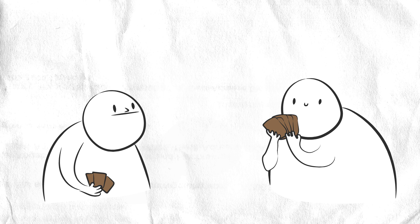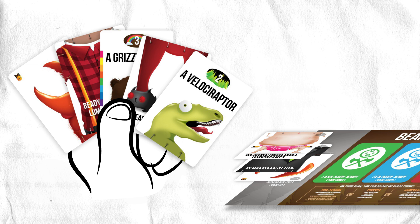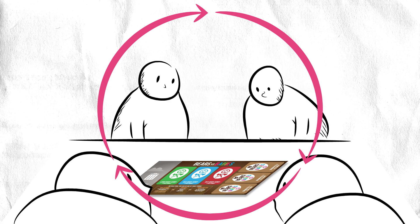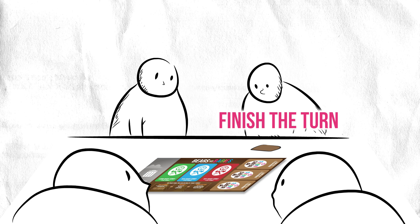Your third and final option on your turn is dumpster diving. Dumpster diving allows you to take any card from the discard pile into your hand. If you dumpster dive, you don't get to take any actions. Pick a player to go first and go clockwise around the table. Keep building monsters, battling babies, and attacking other players until there are no more cards in any of the three draw piles. When someone draws the last card from the last draw pile, that player should finish their turn and then every player gets one final turn.